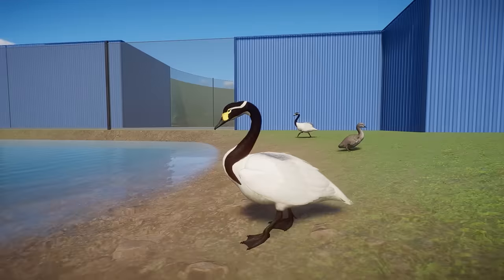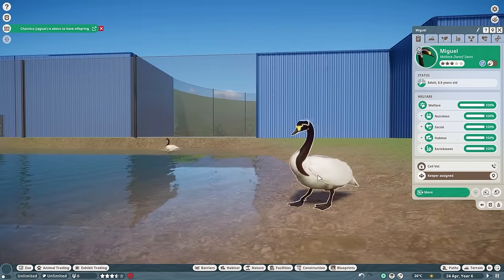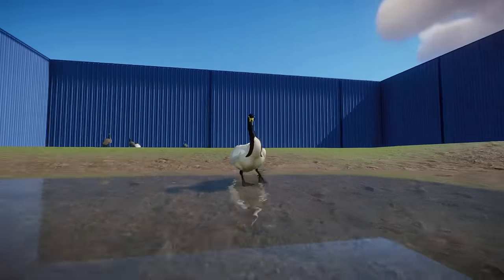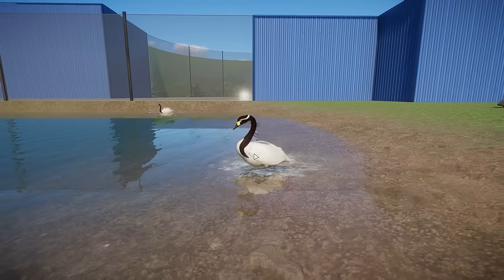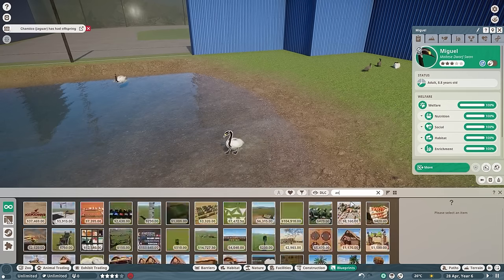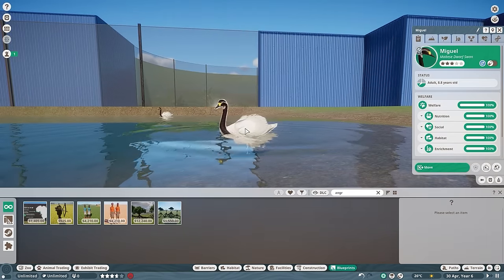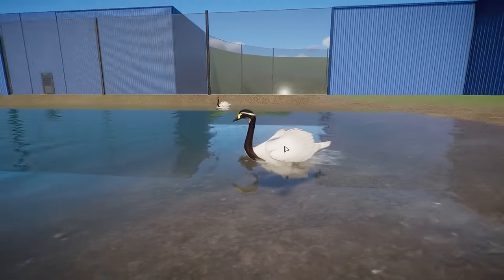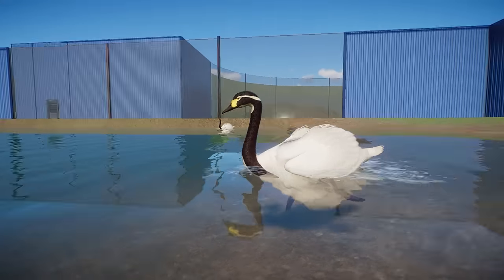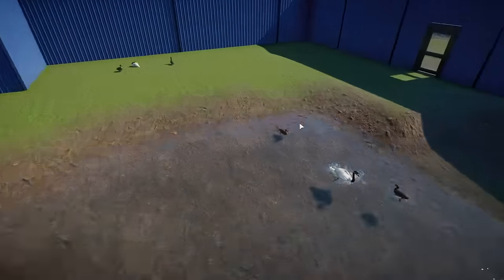Speaking of more swans, we have our first paleo swan — the Maltese Dwarf Swan. I know a lot of people are talking about the giant swan that's extinct, but Scott decided to bring the tiny one in. You can see these guys are very tiny, smaller than your kneecaps or something like that. Really beautiful species. Super happy with how well Scott was able to get this texture down — just another extinct animal for your extinct animal zoos.